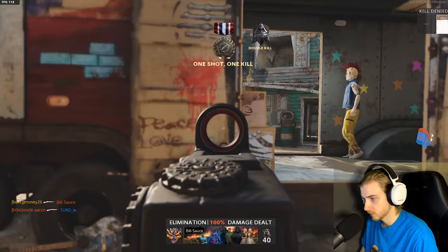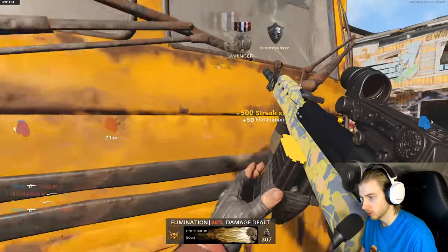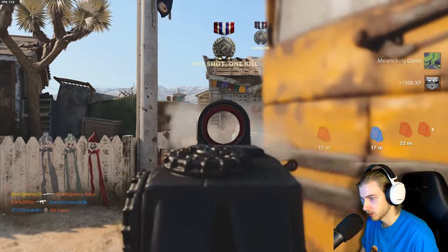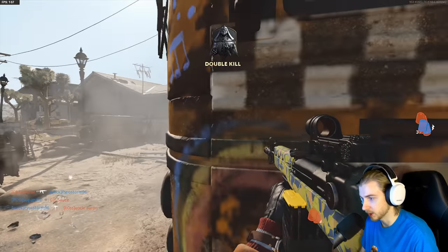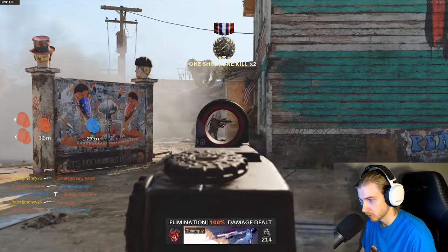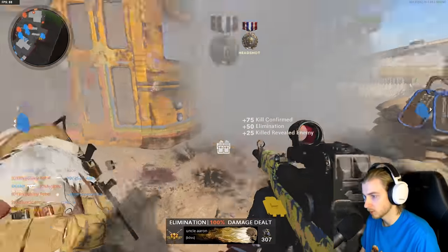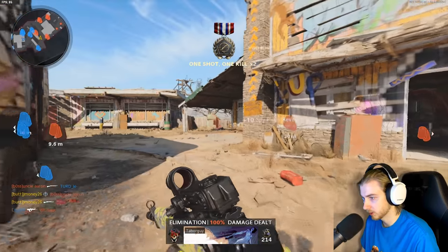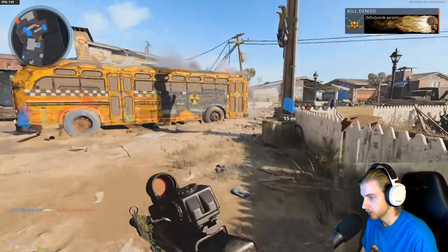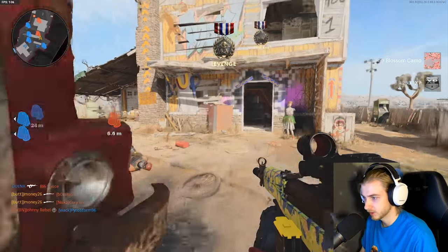We're slamming these double kills. I've been using this wall bang spot a lot — in domination it works like a charm. We got a double kill and they're both detected. As long as we keep that up, we can probably get this done. Just spray into the smoke. Flora is done. Now we just gotta focus solely on double kills — just spraying through those fences is so easy.